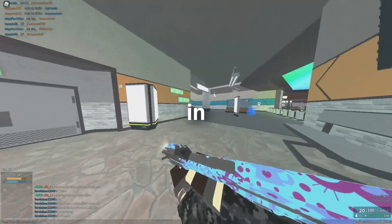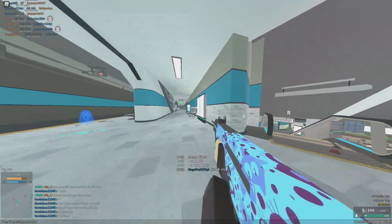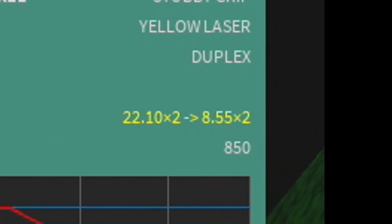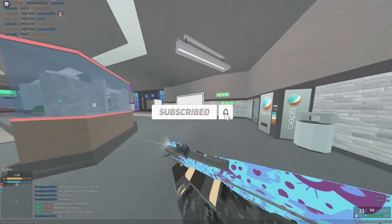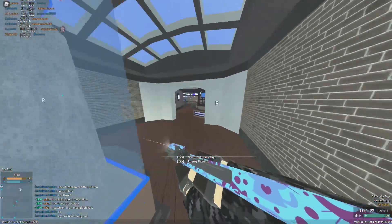Here's the best TAR-21 setup in Phantom Forces. For this setup, we're using the Kosaku Sight, C-TAR Barrel, Stubby Grip, Yellow Laser, and Duplex. The reason we're using the C-TAR Barrel is you get 4 better damage with the C-TAR Barrel versus the normal barrel.